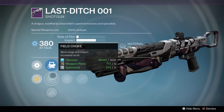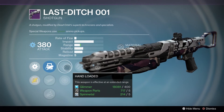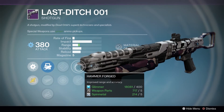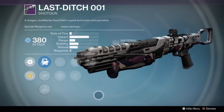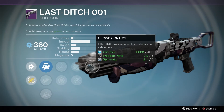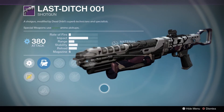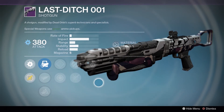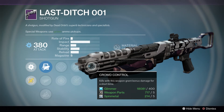Next up is the Last Ditch 01 shotgun. It comes with Field Choke to increase range and impact, then Hand Loaded to increase range even more, and Hammer Forged to increase range again. After that you have Crowd Control. Shotguns are in a weird place in the Crucible right now with the special ammo changes, but this is still a pretty good roll. Crowd Control is really good on shotguns in PvE especially, so you can honestly use this in both PvP and PvE.